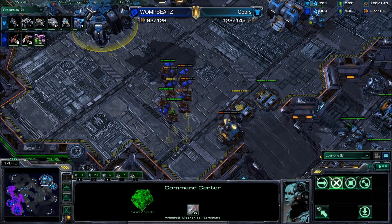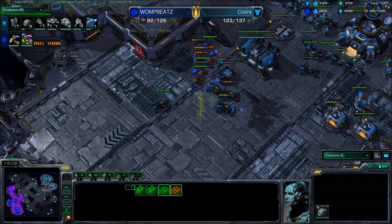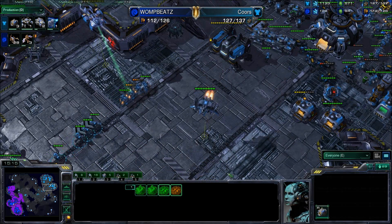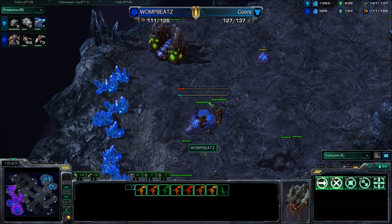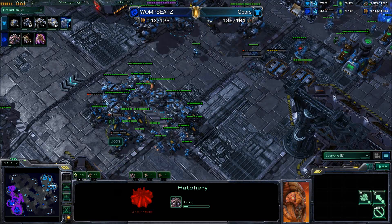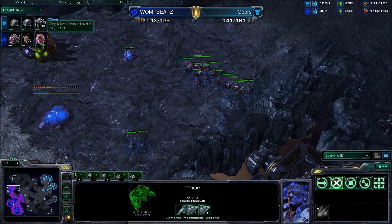The Mutalisks are trying to pick off a couple of supply depots and the Terran army is returning home because of this. He should have just continued with the push, but for Womp Beats the counter attack was probably the best option. He's still behind significantly, but he's trying to push the Terran army back, retaking his third base, being as persistent as possible. Taking a risk and grabbing yet another base wouldn't be a bad idea since he has some money in the bank. He just needs a little bit more production and mining — a few Zerglings are popping out now, along with melee attacks level two on the way.